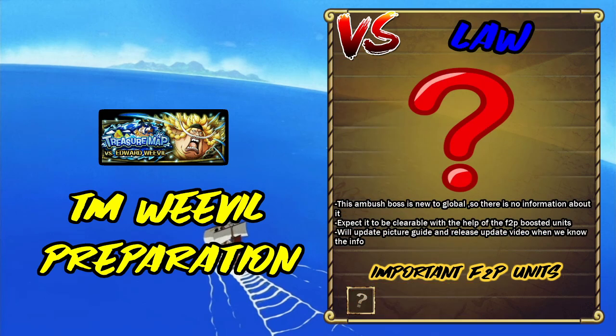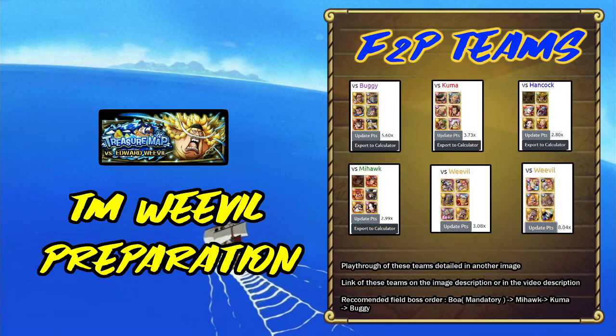The invasion boss is last as always — we don't know anything about him yet. He could be strong or weak. When we find out, I'll update the guide and release another video. Here are my free-to-play teams. I'm not going into deep explanations here — the order is roughly: Boa, Mihawk, Kuma, Buggy. Boa Boy is annoying as hell.